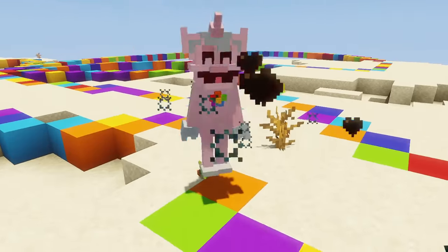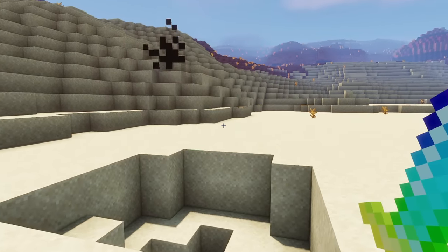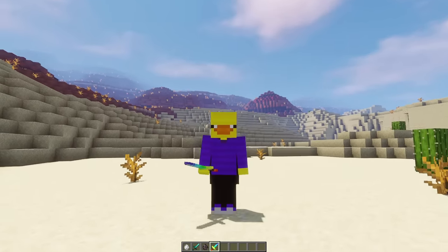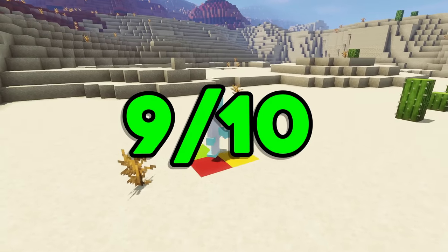If you kill Crafty Corn, she drops a rainbow sword, which is just a really OP sword that strikes lightning every time you hit something, and it also has a chance of exploding when you use it. Just ignore the way it looks in my hand — I don't know how this happened. Overall, I think Crafty Corn is one of my favorite critters so far, so I decided to give her a 9 out of 10.